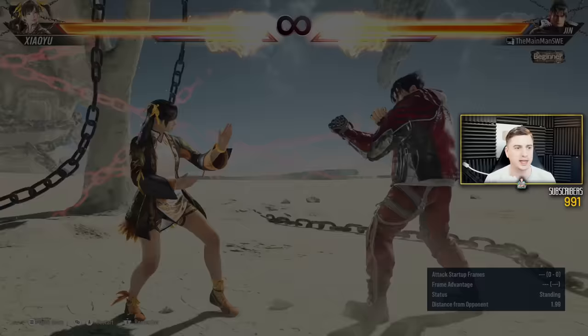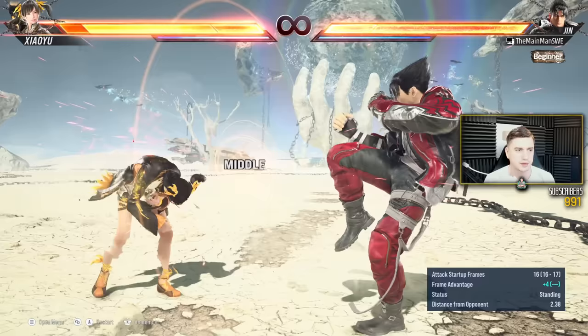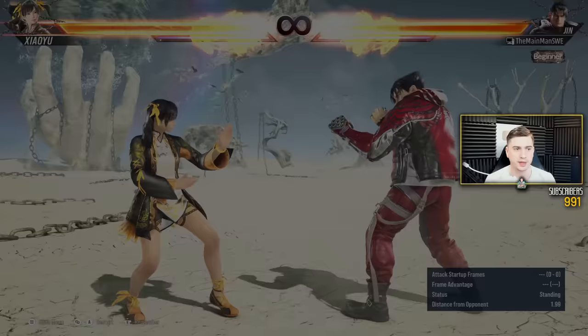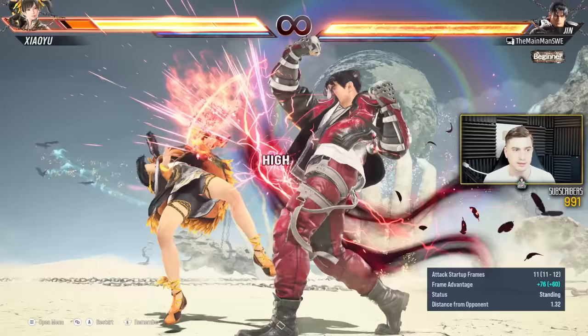If you want to play counter hit, forward 4 has — I don't want to keep saying infinite reach all the time but I don't know what other word to use. Minus 8, safe on block. If this counter hits, comfortably run in with back 3 at any distance to get a big combo. You can also Zen cancel this for Zen mixups. You can throw, you can do Zen 2 power crush if you think they're gonna try and interrupt you. You can safely mid check with minus 3 Zen 1. You can go into breaking step from Zen and do all of that stuff. Pretty strong.